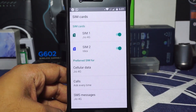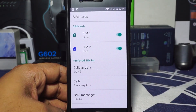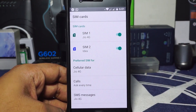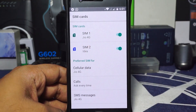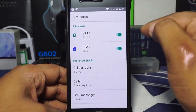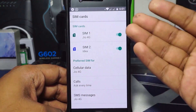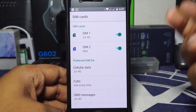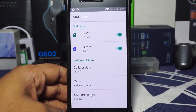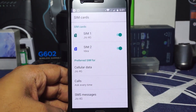There is a SIM card customization issue I noticed in this ROM — you cannot select and change the data SIM card by the normal method. If you want to use your second SIM as a data SIM, you have to disable the first SIM from here, which will automatically select the second, and then re-enable the first if you want. That is a very alpha-stage problem and I'm not sure if it's being worked on.